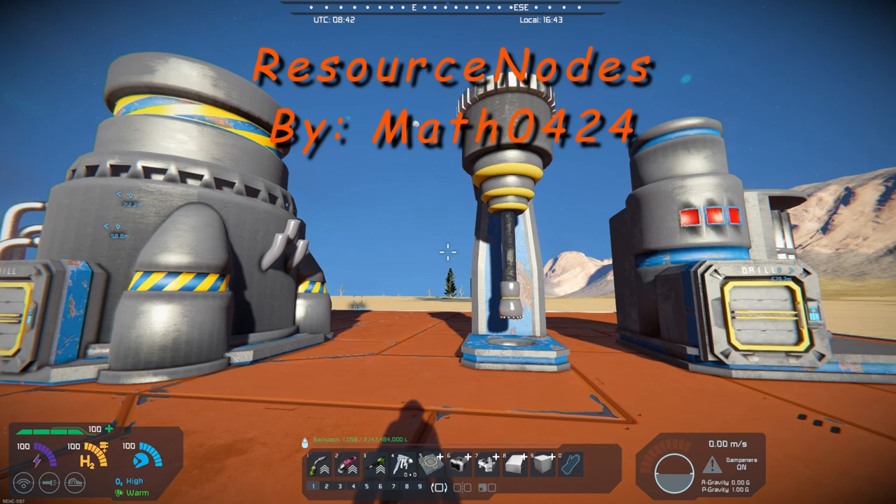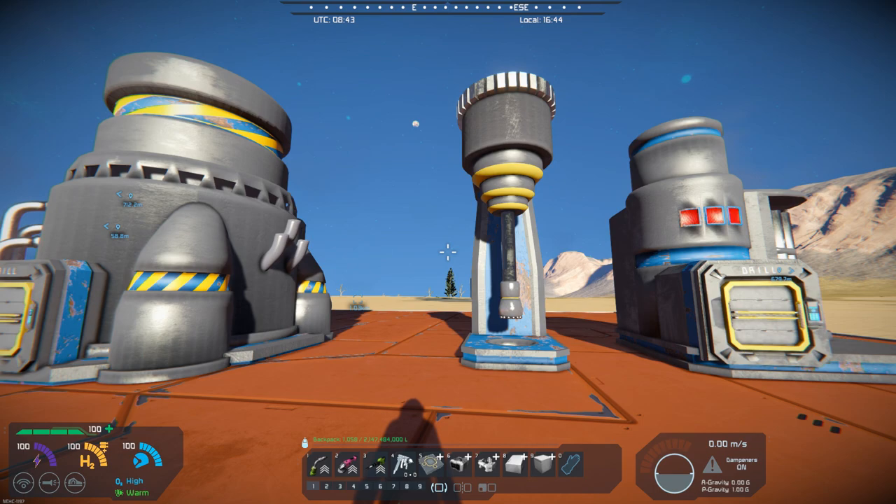What this is, is basically drills that you can set up over your resources, get them built, add power to them, and then they will mine. You don't have to sit there and drill all the way down — it's going to pick up the resource that is there. It adds three blocks to the game, basically three different types of drills.